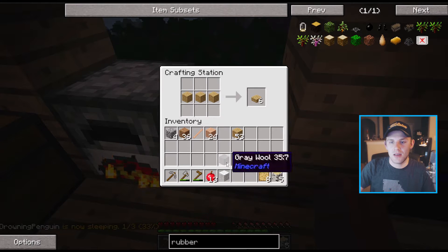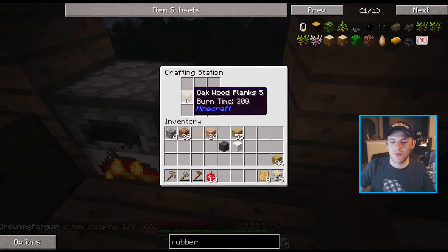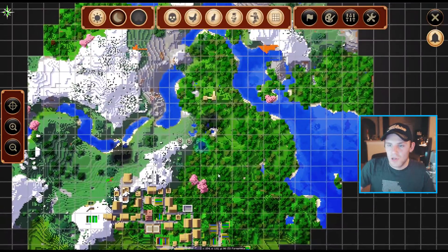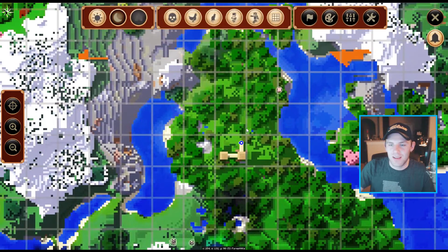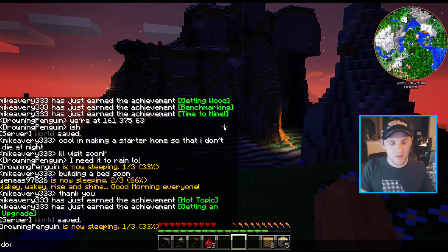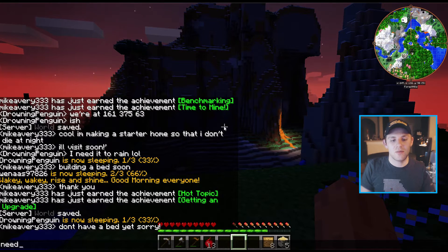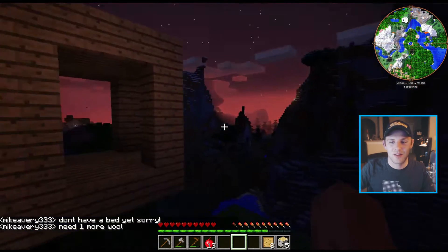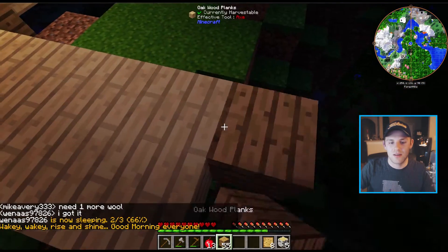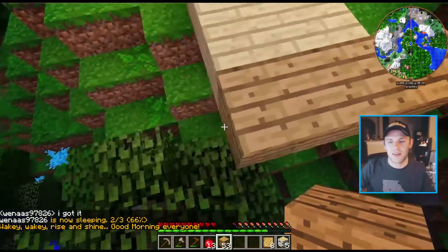Let's go ahead and make a bed. I need another piece of wool — forgot I need a third piece. Do we see any sheep? Let me look on the map. No sheep — they're all gone, they all went to sleep. Don't have a bed yet, sorry. Need one more wool — so close. The geek squad comes in clutch — can always count on them.